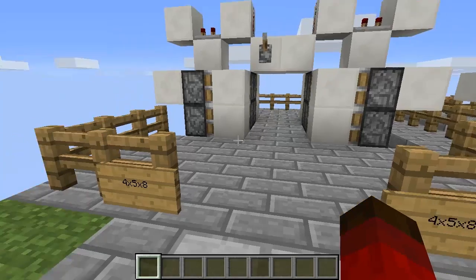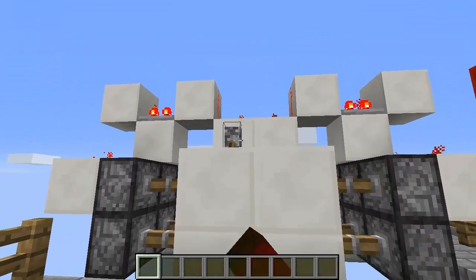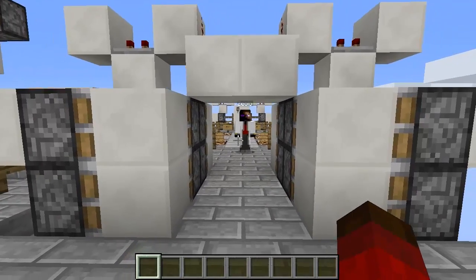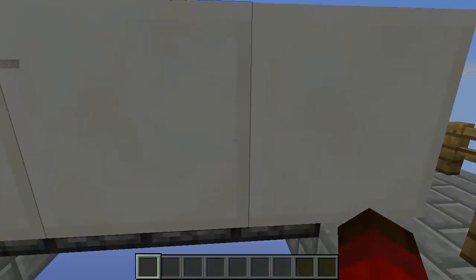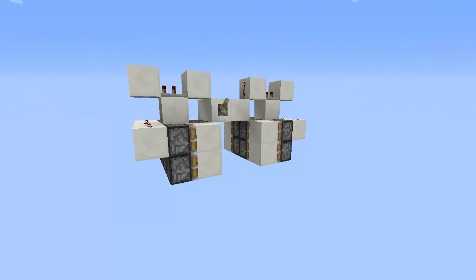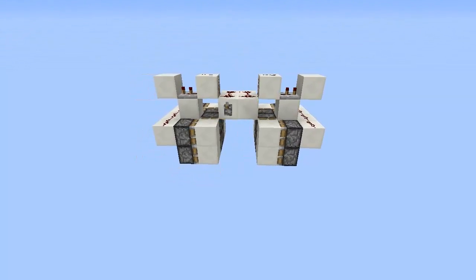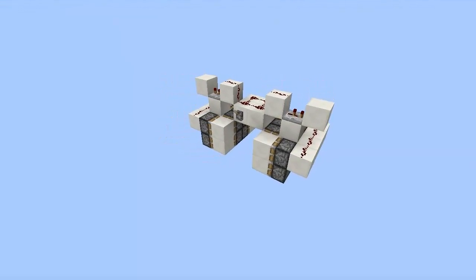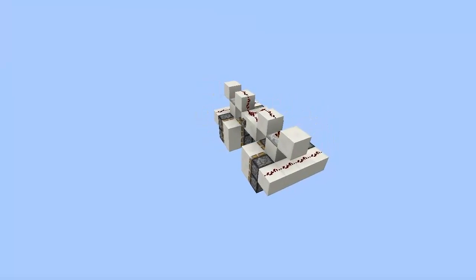We have something to fix that. It is 4x5x8, but now it works on both sides. This design is 5 high — only one higher than the original — and 4 wide, which is 2 wider than the original. The width of 4 is the smallest possible width you can get with a 2x2 hidden piston door that closes on both sides like this one. So you don't have to worry about the ugly pistons showing up on the other side.